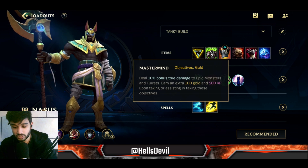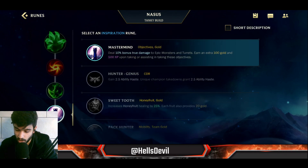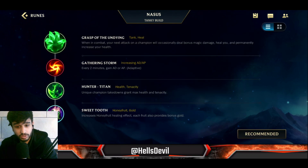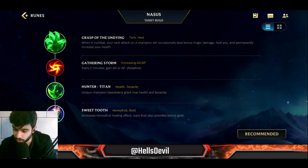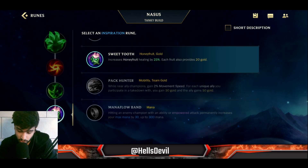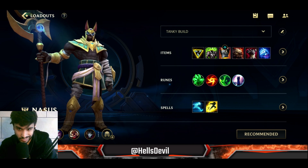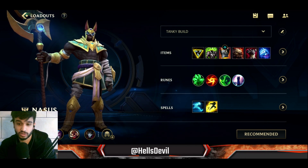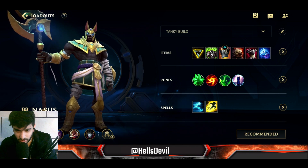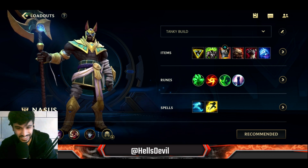After that I take Hunter Titan, because unique champion takedowns give you tenacity and max health — great for late game when you're taking down more champions. I personally really like Mastermind because it lets you take down turrets very fast. You can also get Sweet Tooth, which increases healing from Honeyfruit and gives you extra gold. Go Mastermind if you want to split push hard and attack turrets, dragons, and Baron; otherwise go Sweet Tooth. Those are the first few minutes on the build — now let's get into live gameplay.